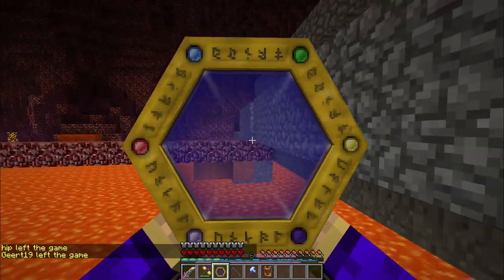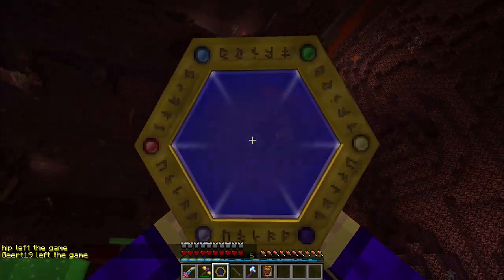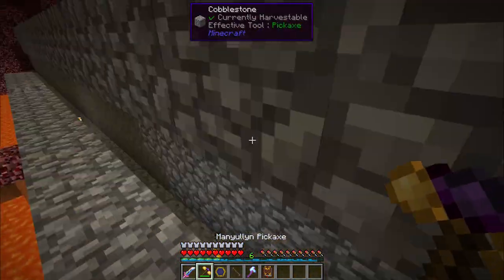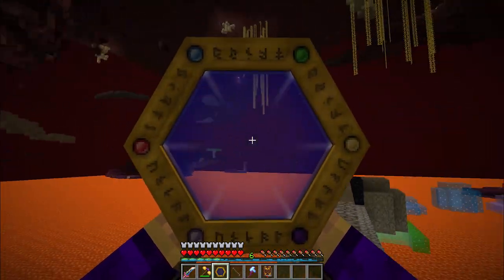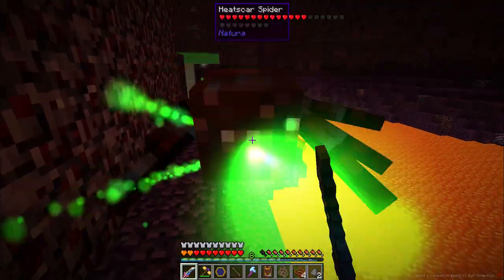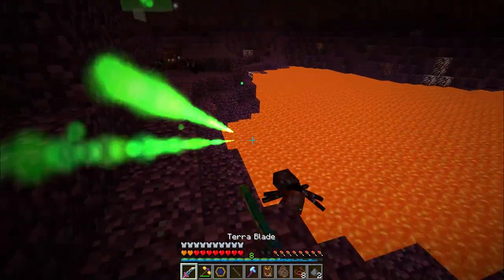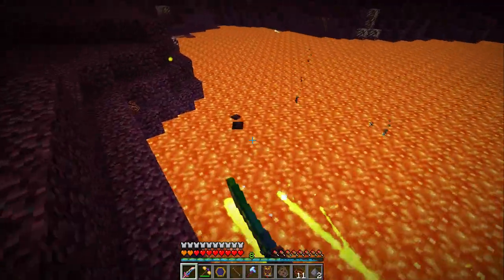Finding the nodes is the difficult part. I think that was the node I saw when I spawned in. I'm going to do some exploring around to find the nodes I need — specifically an aura node with some Air in it. When all else fails and you simply can't find the nodes you need, one other option is to kill enemies — as you can see they are dropping aspect orbs, which are not experience orbs.